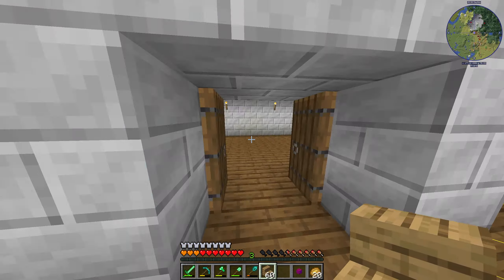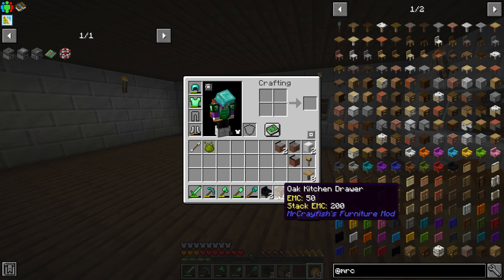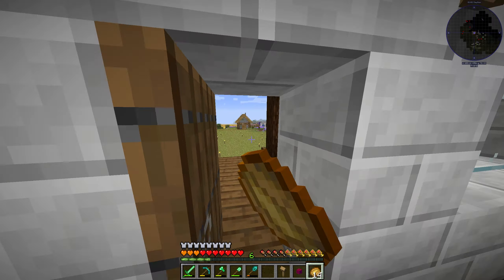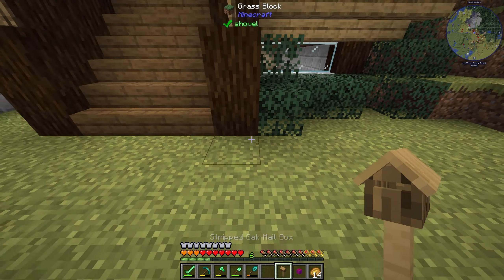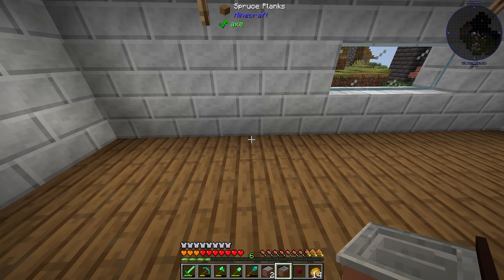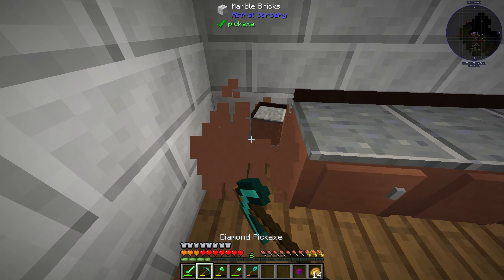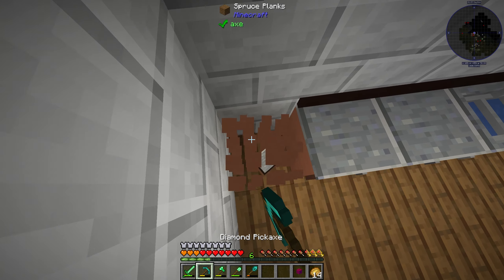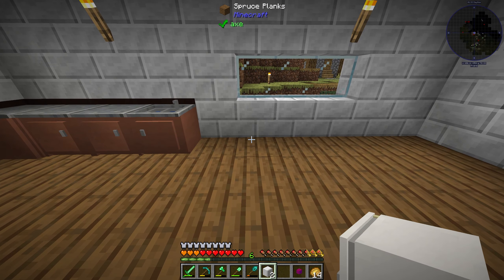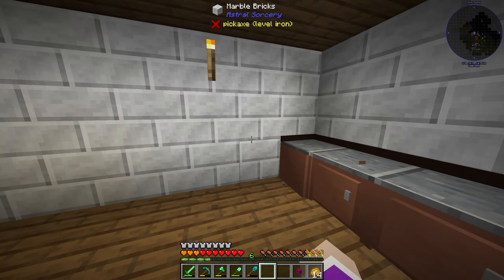That's pretty much the decoration of the house done, so I'm going to go off and get a load of furniture. I've got myself a sofa, kitchen items, drawers for bedside cabinets, tables, kitchen counters, mailboxes, and a fridge. I'll put a mailbox right there outside - nice. Coming inside, I'll put the kitchen in this corner: a sink, a kitchen counter, and a corner counter. Then the fridge right there, and then the oven and stuff next to it with another blank kitchen counter.